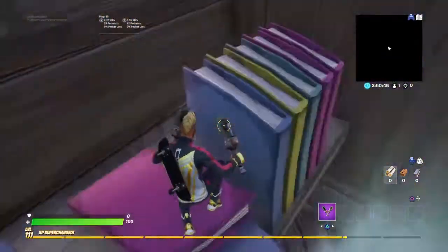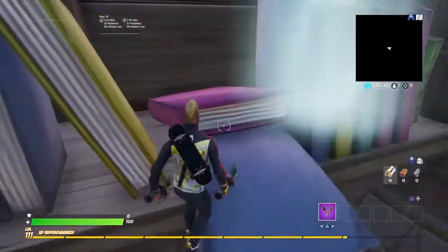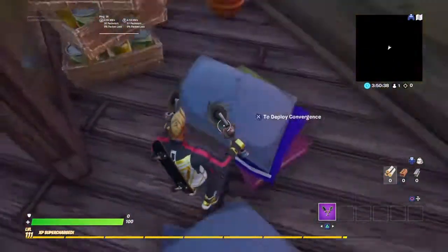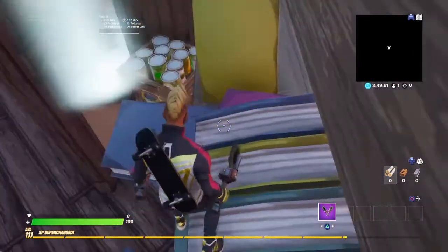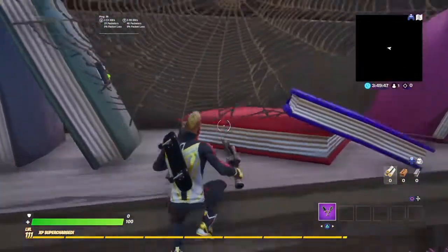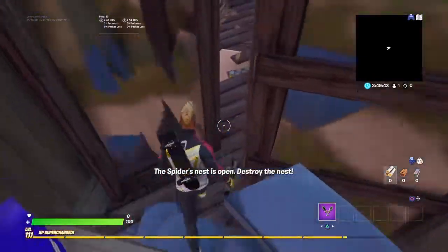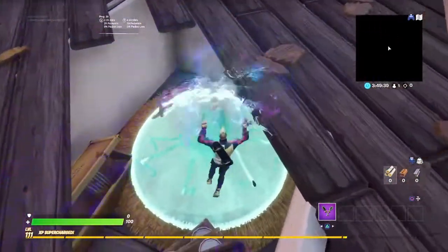Jump up to these four or five books here. You gotta be careful about that wood that's up there. Okay, so now we're going to jump from these four books — there we go, first time! Let's go through this cobweb, hit that button, and now you go down to this little hole that wasn't there beforehand.